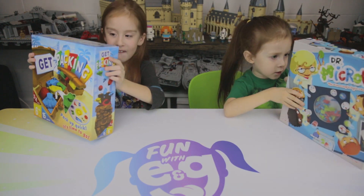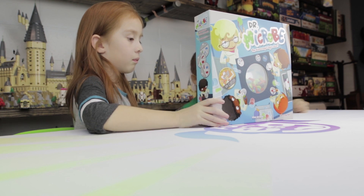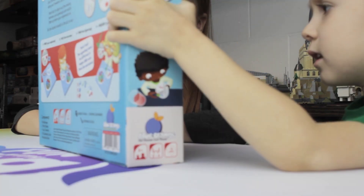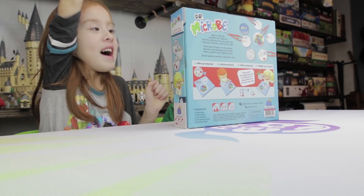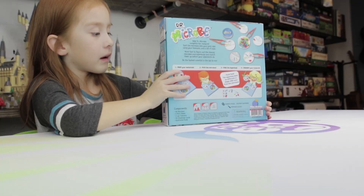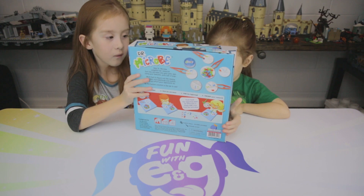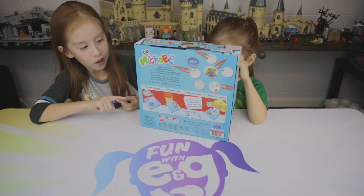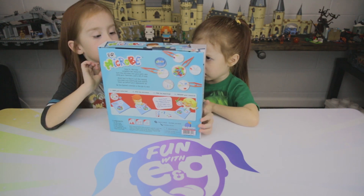This is Dr. Microbe. How to play is we get the white microbes filled before the other person does. And if you pull the white microbes in, you say Eureka! We have to pick up these little bugs with tweezers and put them in the little place where they go. The big place is where the super bug goes! It has to be a different color and shape than the other bugs, and you've got to check it before you get points. We'll have links to all these games in the description below.